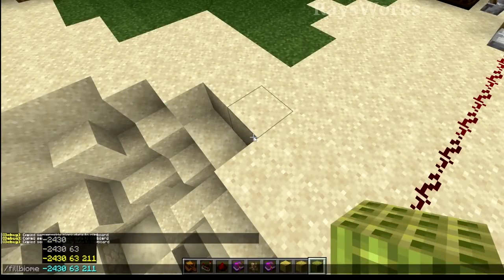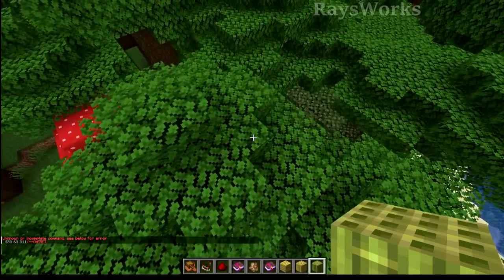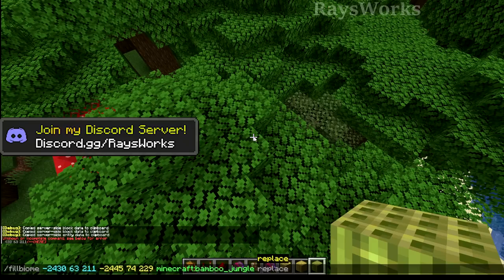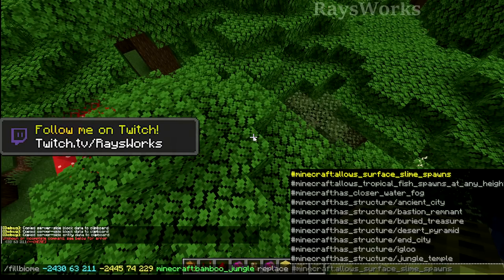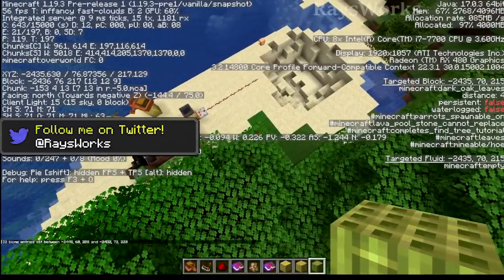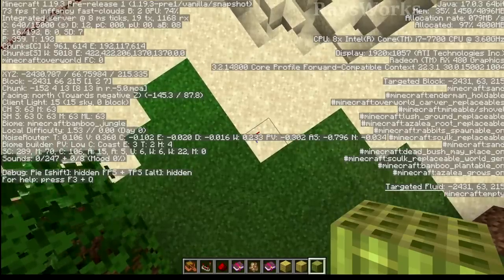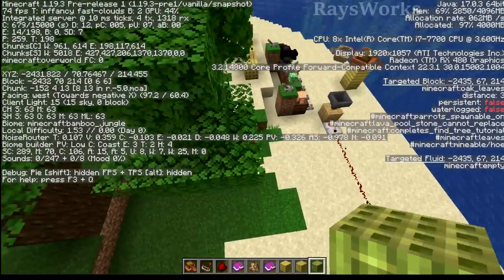Last week we got the new fill biome command. This allows you to select an area between two locations and then change the biome to whatever you want. Let's say you want to change it to bamboo jungle — but now there's also the option to replace only some of the biomes in that area. So we're going to change only the beaches to bamboo jungle. Now if we look at this dark forest here it's still a dark forest, but as soon as I come over to where we had a beach, it's now bamboo jungle. This way you can easily switch out biomes without worrying about messing up the nearby ones.